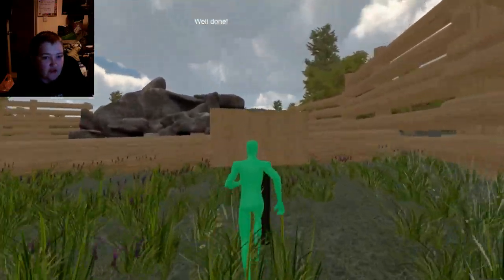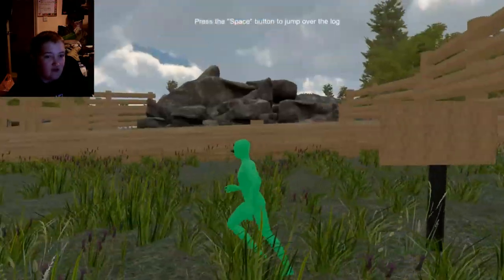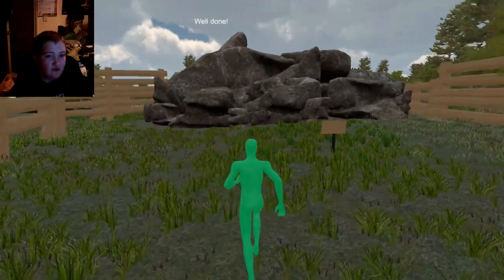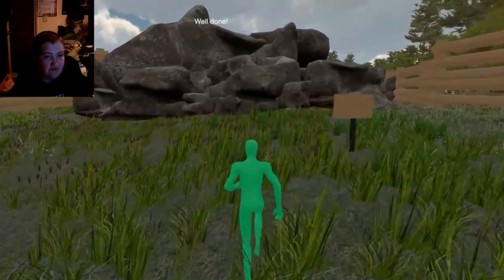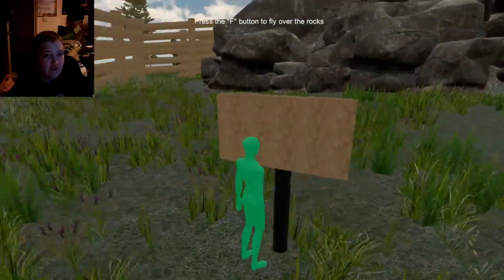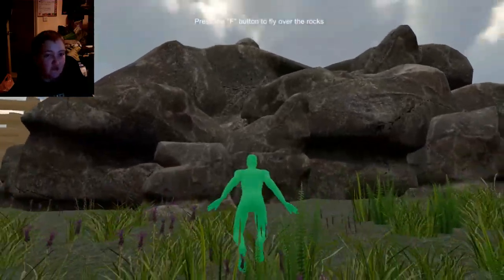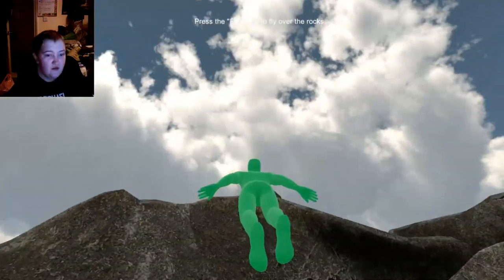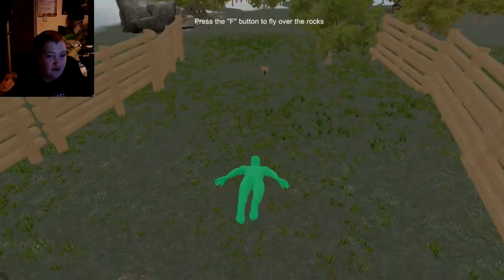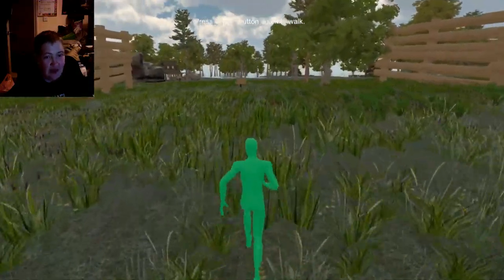Well done. Press space — I'm going to jump over the log. Jump. Well done. What do you say? Press F button. Ah, press the F button. Whoa, woo, wee! I'm going to fall. And split. Nope, okay.